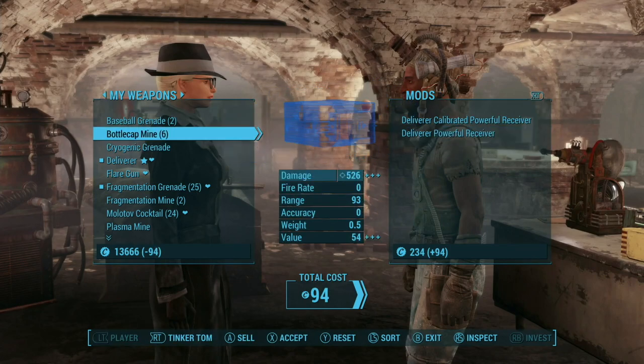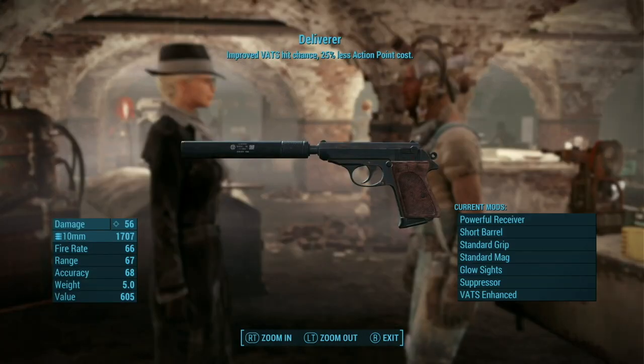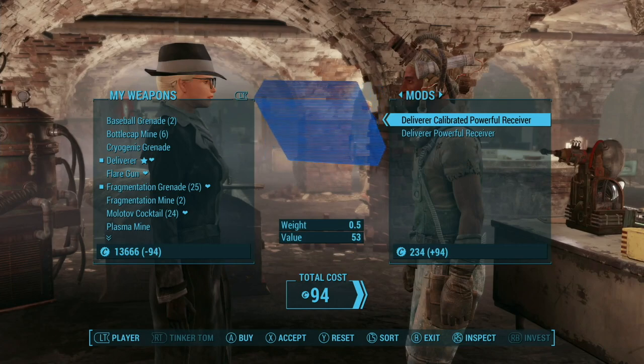I think we could go with calibrated powerful, which I think is just going to give us better critical hit damage. So, it's probably worth it.